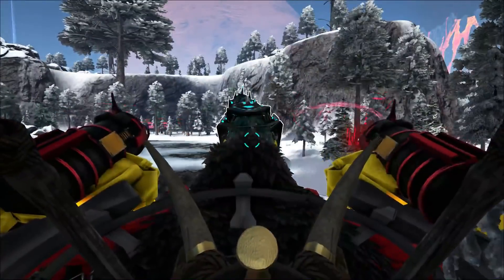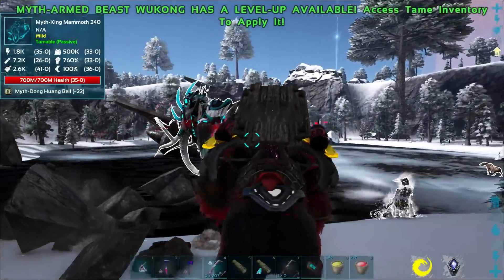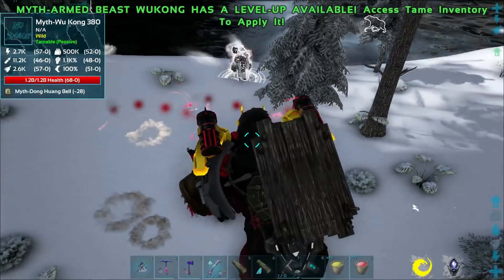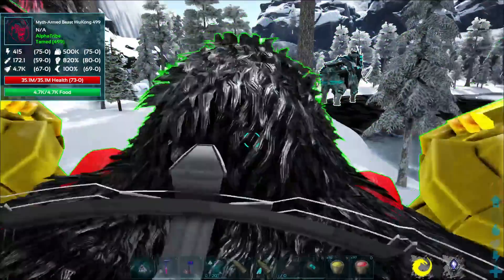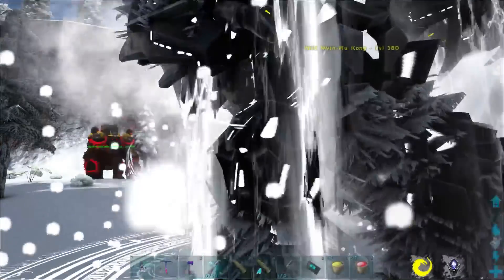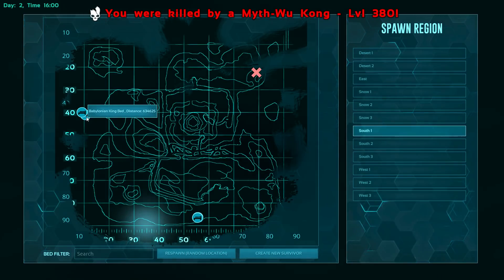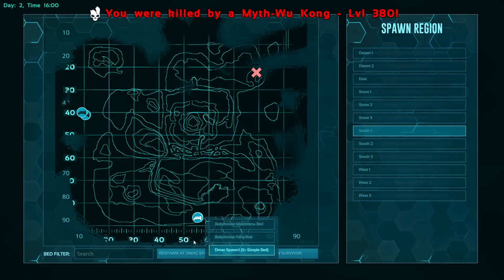Holy crap — we got a Myth Mammoth King with 700 million health. And there's a Myth Wukong — that is so cool looking. Let me see if I can walk up to him. I can't wait to get one of these things. I got the armored beast, but — wait, I didn't know they'd get mad at you! We have to remember where we died because we don't have a way to pull my guy back.